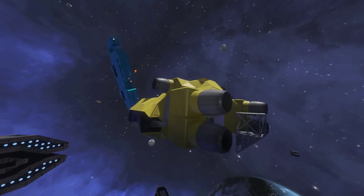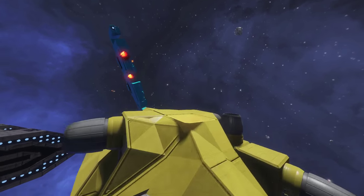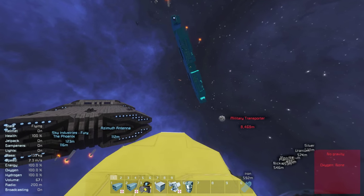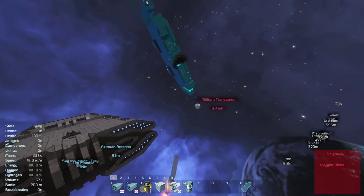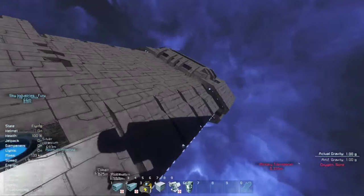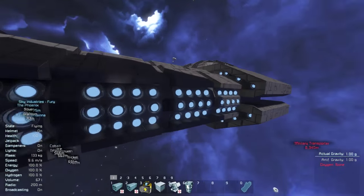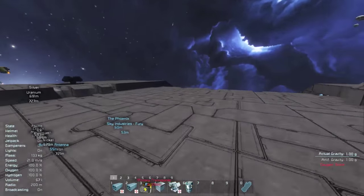It seems like you can only fire properly if the target is in front of the ship. No, it's not even that. Like, what I was genuinely thinking of doing is putting one in the side — I've got three gaps in the side here.